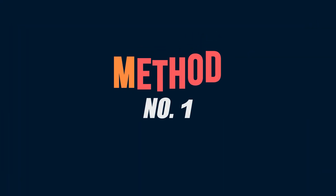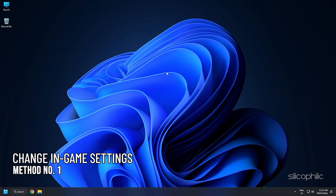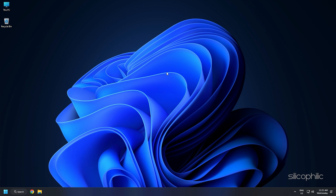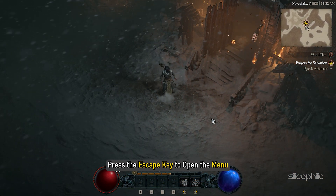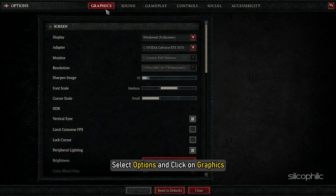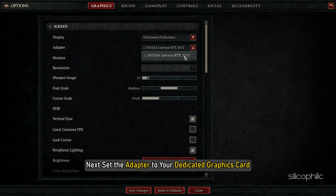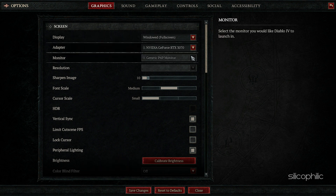Now let's get started. Method 1: The first thing you need to do is change the in-game settings. Run the game and press the Escape key to open the menu. Select Options and click on Graphics. Set the display type to Windowed Full Screen. Next, set the adapter to your dedicated graphics card — if it is set to your integrated graphics, it will utilize the integrated graphics for running the game, which in most cases will lead to serious performance drops.